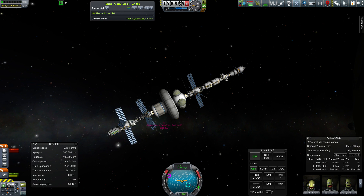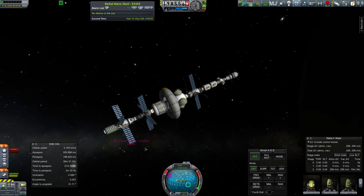We left Kerbin, we docked at the ARC space station here, we sent up an engine module — this was the top module over here — we then sent up an engine module full of one nuclear engine and lots of liquid fuel, and then we took off.